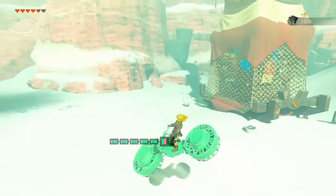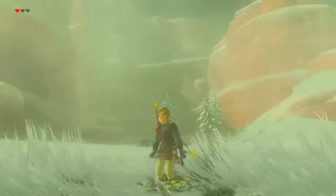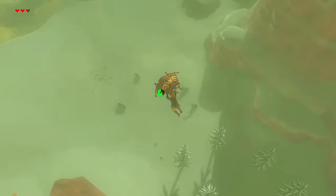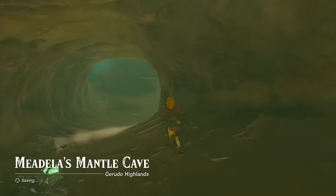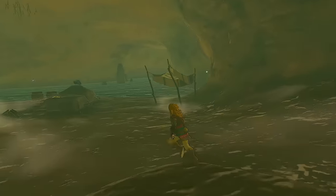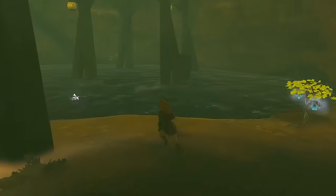Now let's talk about the Skyview Tower on Medela's Mantle. Just southwest of here, we find a grassy patch and two bokoblins each riding around on a bear hunting the wildlife. Approaching from farther away, we can see that they spawn exactly where the Zonai Shrine will eventually be built. Then there's the Medela's Mantle Cave entrance right behind here, which contains an underground river complete with a waterfall — that's how we're able to access the tower our first time. Honestly, the foundation of this tower is sketchy at best, and these support beams could be in place to keep the whole thing from falling into the cave river.